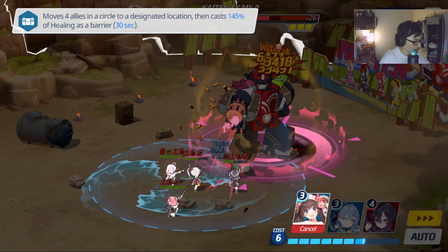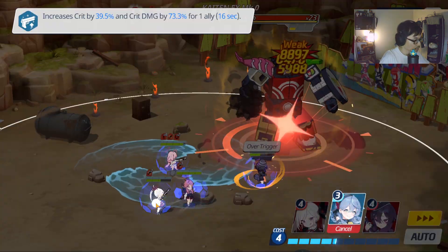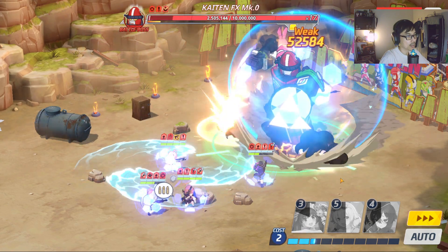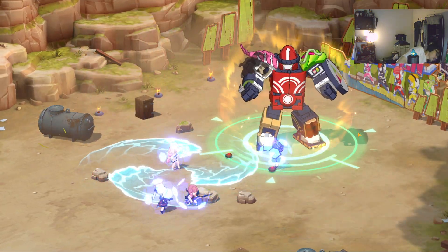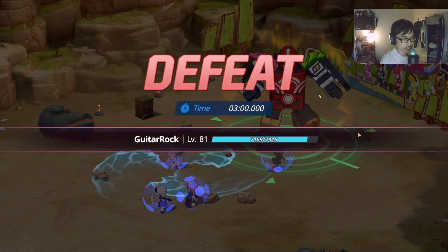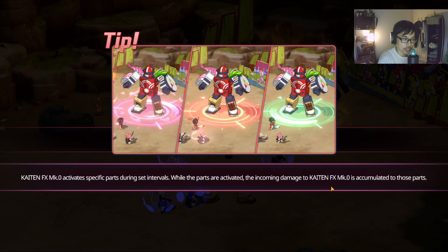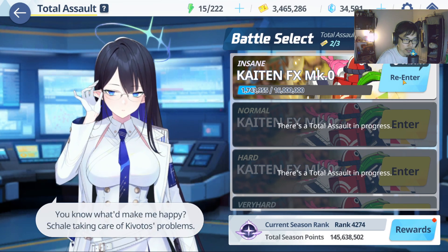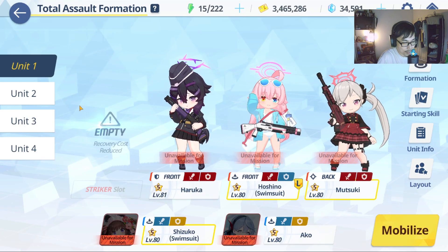I'm going to buff Musuki. Swimsuit Shizuko, then Aru — aim. Oh no, Musuki is too far back. I can actually one-team this if I do it correctly, but time is running out. We need a second team, unfortunately. I think I could one-team this if things were better aimed. Aru does quite a lot of damage against the Rangers — she can do an insane amount. Musuki does a lot as well, but her damage is not as dispersed as Aru's, and Aru can crit more. So I couldn't one-team that, but this is the one-team strat a lot of players have been sharing.